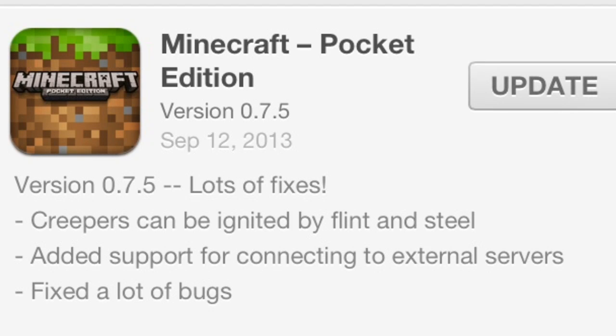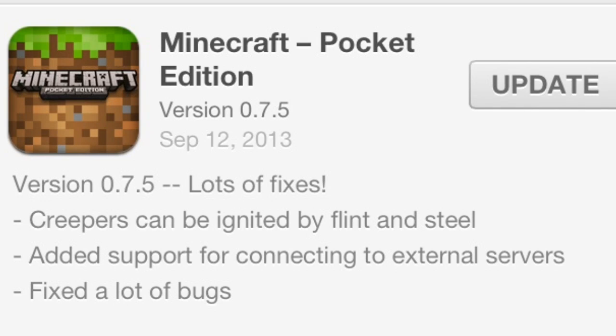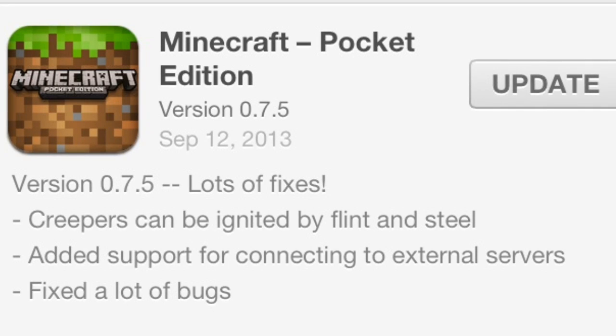What is going on guys, Dunbo here. Today I'm bringing you more news on Pocket Edition 0.7.5 — it has finally been released to iOS. I know it took so long. Android's had it for almost a week now, and iOS just received it today, September 12th.